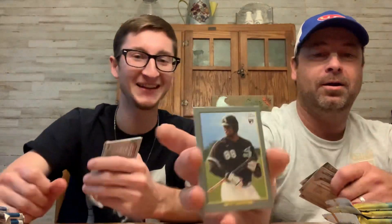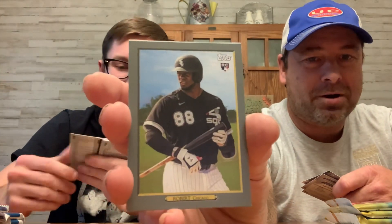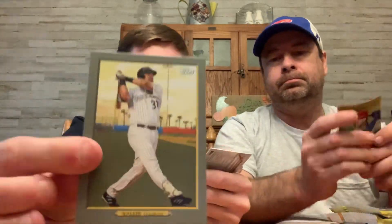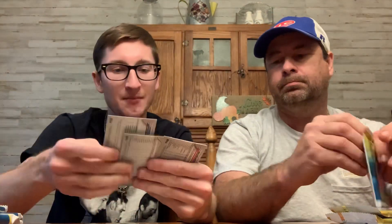Whoa, look at that — a Luis Robert rookie! Turkey Robert. If you guys get any David Ortiz parallels or anything, please let me know. Here's a new insert that everybody's liking — Evan White. The prospects have a set like Franco and there's a Larry Walker. Chapman, Rizzo, Tim LaCosta. Nice little pull down to Robert.